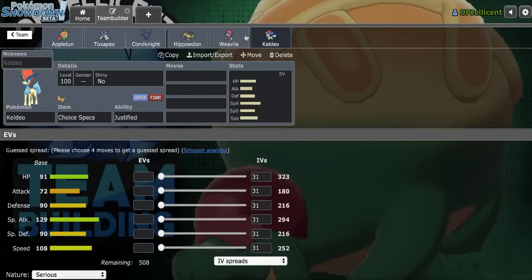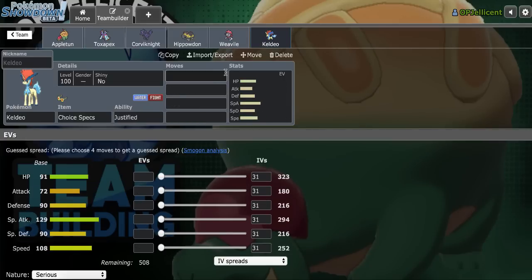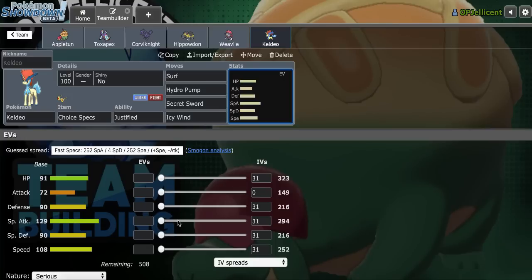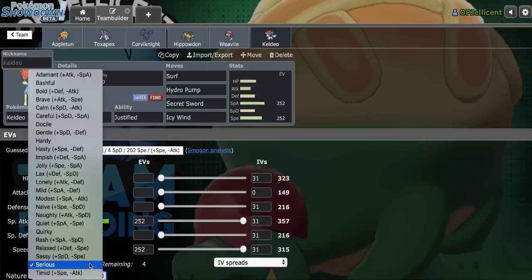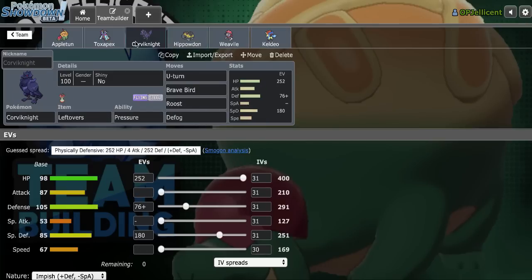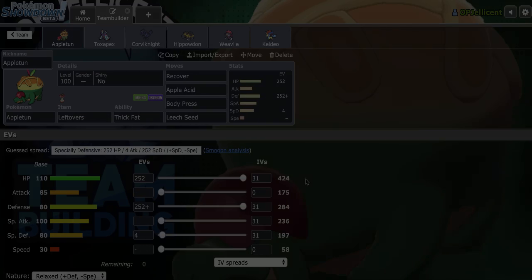No Scarfer on the team, but considering I'm just trying to wear their team down for a late game with Weavile, I think Specs Keldeo will be better anyway. We'll go Surf, Hydro Pump - double Water STAB. Fighting STAB will be Secret Sword, and I'll put Icy Wind on the set with max Special Attack, max speed, Timid nature. I believe that will be the team - let me double check the abilities. They look fine, let's get a game.